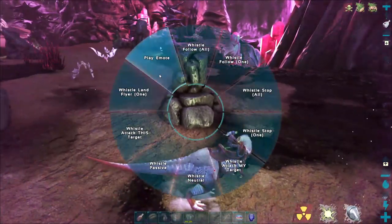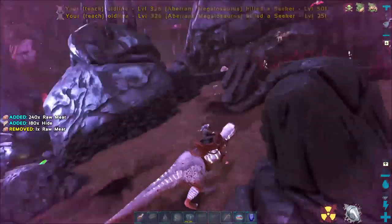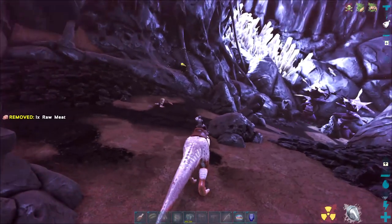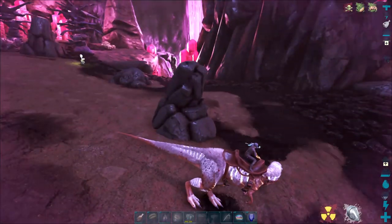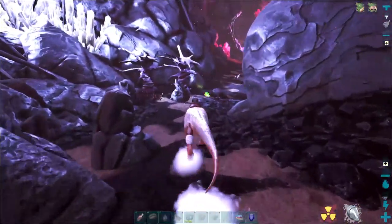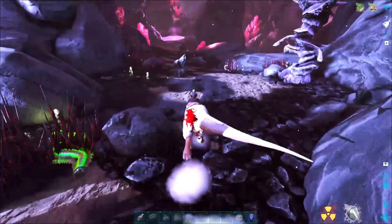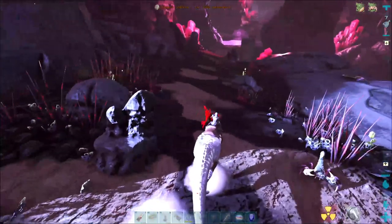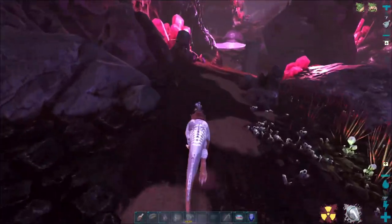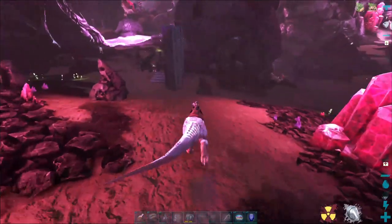These seekers just get absolutely destroyed. Literally nothing in this game can stand up to a megalo — the only thing that can is a gigantosaurus. Nothing else on this map can beat a megalo. The only way to beat it is to grapple it and weigh it down. Other than that, this is the ultimate PvP creature on the map.